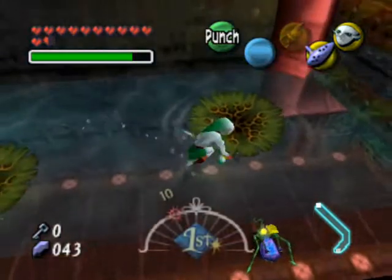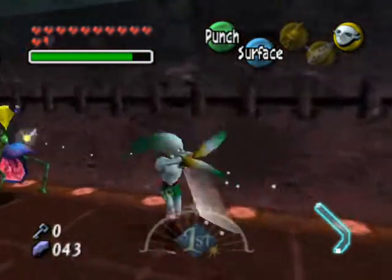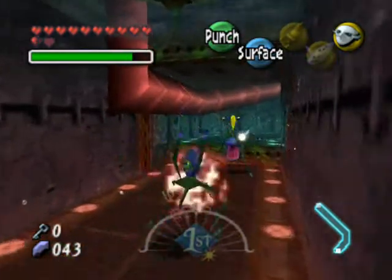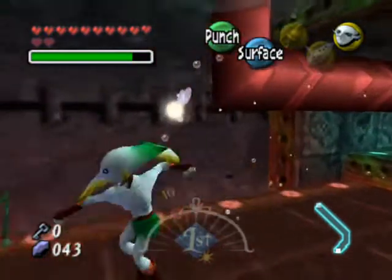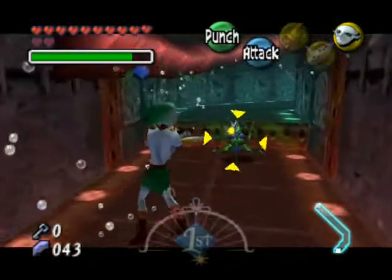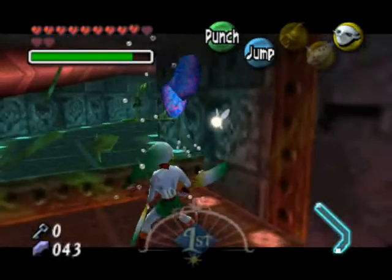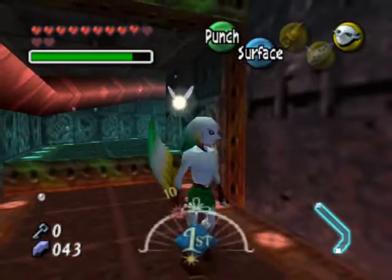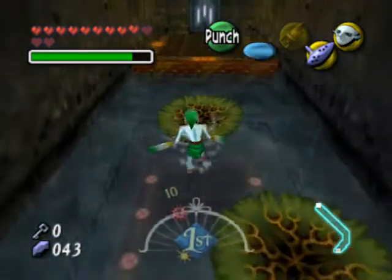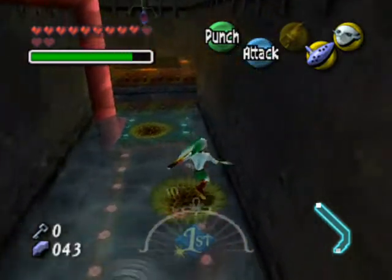Jump down there. They will kick your ass because Mikau does not really fight hand-to-hand combat very well, so use your boomerangs. While his back is turned you might as well just go after him. We got one more of those things to kill and that's right behind you. Jump up on one of these lily pads, turn around, and there it is right up there. Might have to get closer in order to Z-target him.